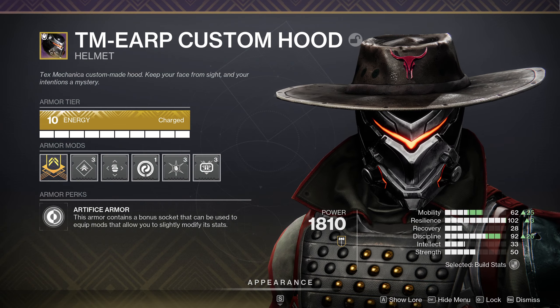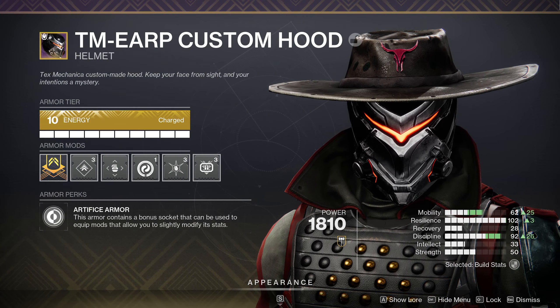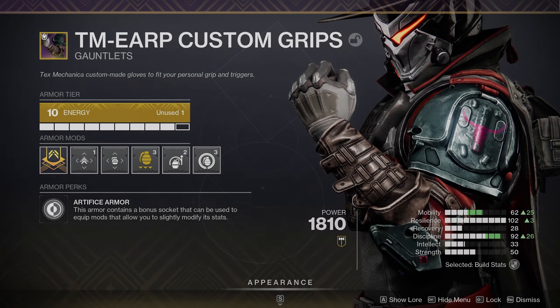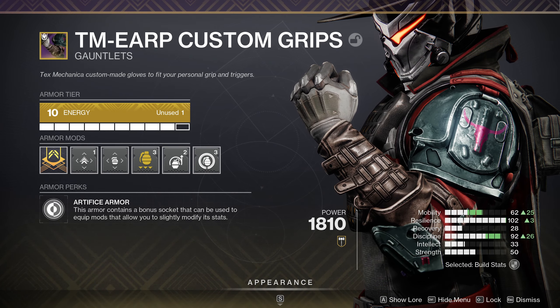Let's go over the armor mods. On the helmet, I used Harmonic Siphon, Ashes to Assets, and Special Ammo Finder. Ashes to Assets can be swapped to Heavy Ammo Finder if you'd like. For the gloves, I went with Grenade Kickstart, Impact Induction, and Firepower.